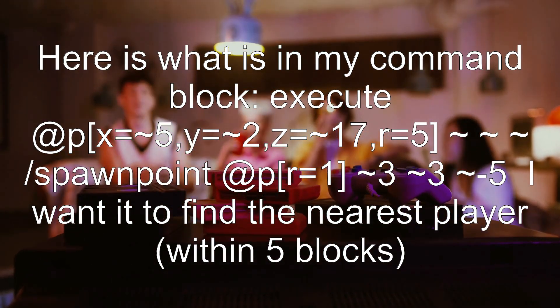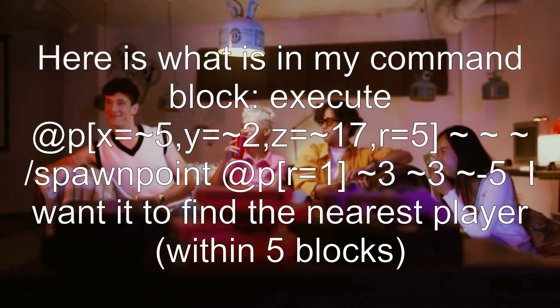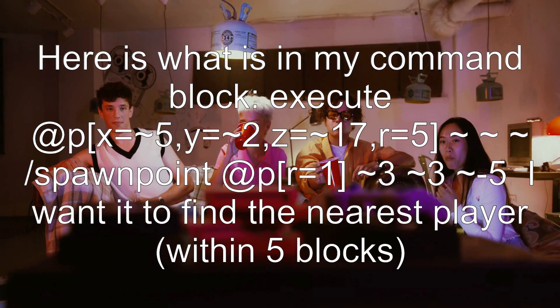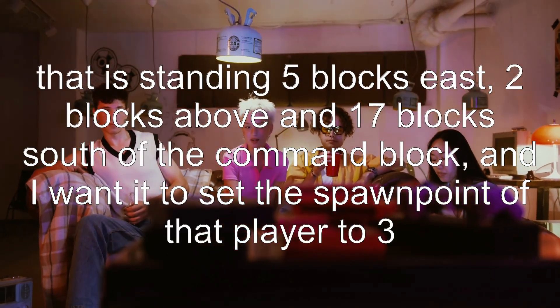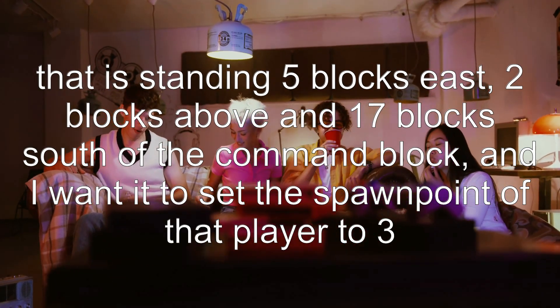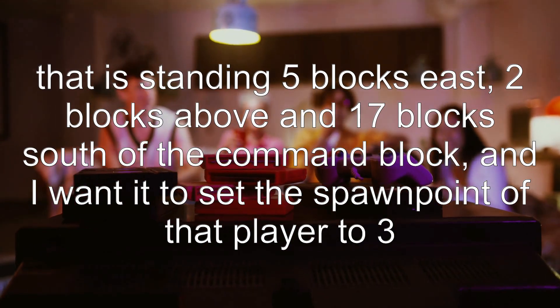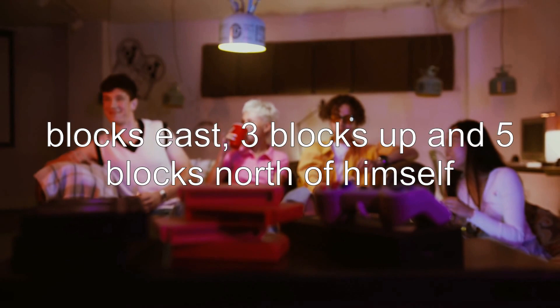r=1, ~3 ~3 ~-5. I want it to find the nearest player within 5 blocks that is standing 5 blocks east, 2 blocks above, and 17 blocks south of the command block. And I want it to set the spawn point of that player to 3 blocks east, 3 blocks up, and 5 blocks north of himself.